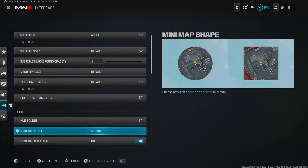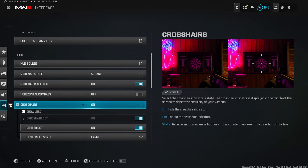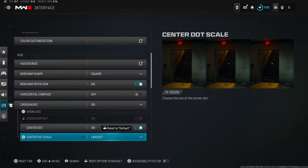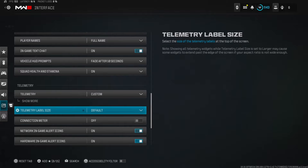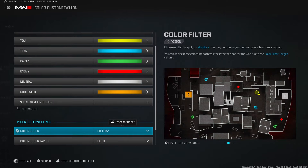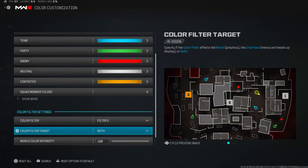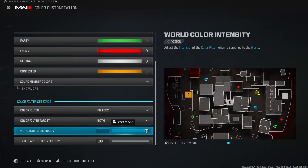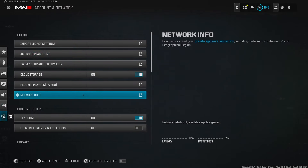In Interface: minimap shape Square, minimap rotation on, horizontal compass off — it's useless. Crosshairs — open this up, turn the center dot on and set it to the largest size. This helps you pre-aim enemies before you ADS. Then go into color customization, find color filters, and set it to Filter 2 — it makes everything brighter and more saturated, easier to see. Set it to Both and intensity up to 100.